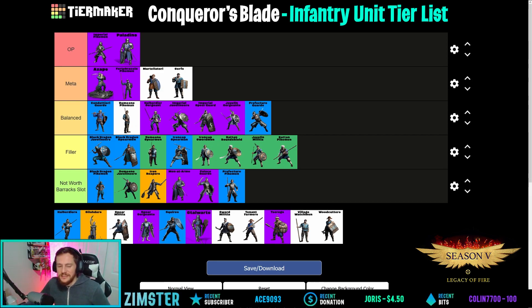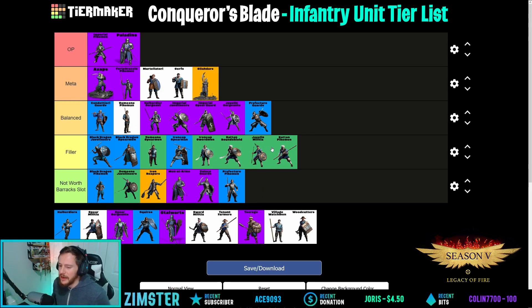Celadars — amazing damage output. They're not super tanky but they destroy heroes and units. Great for wall control. Their glaives have a huge AOE forward-slashing effect, and if you land strikes correctly they can destroy cav too. Definitely meta.